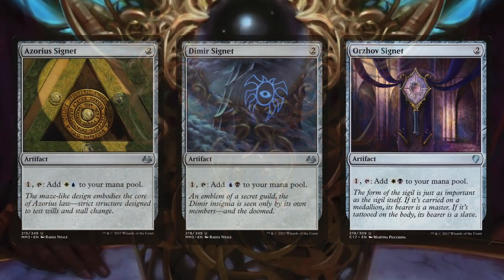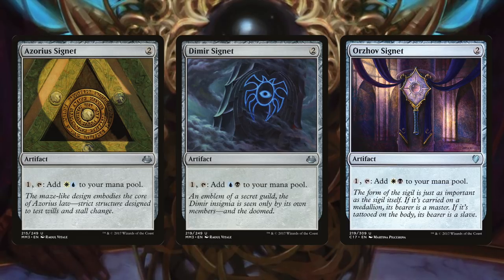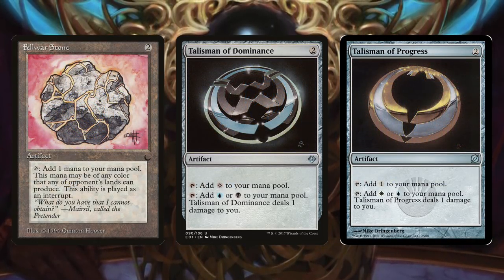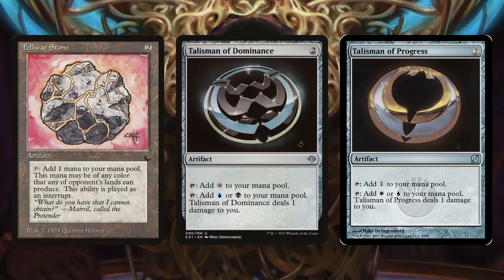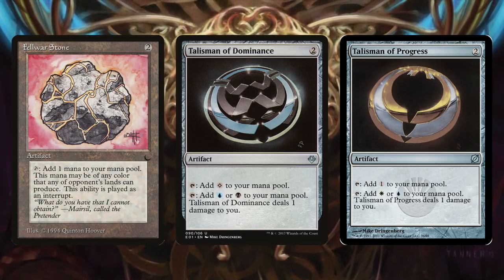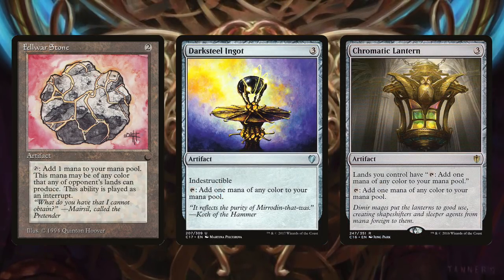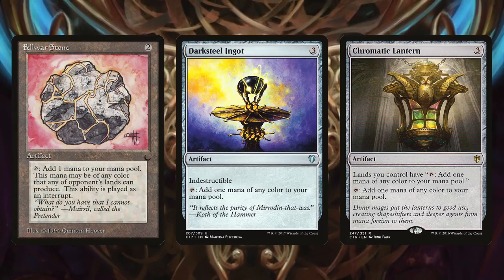In Esper Colors, we have three Signets: Azorius Signet, Orzhov Signet, and Dimir Signet. Two Talismans, Talisman of Dominance and Talisman of Progress, and Fellwar Stone for cheap rocks that produce colored mana. While a lot of our deck is colorless artifacts, having Esper mana for Sidri's abilities is important — super important. So Chromatic Lantern is worth running. Darksteel Ingot has the upside of being indestructible, which is fun when it becomes a creature.